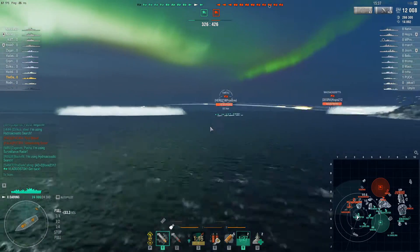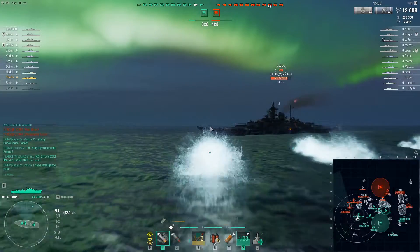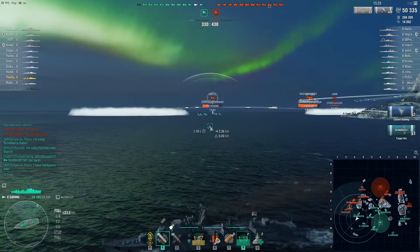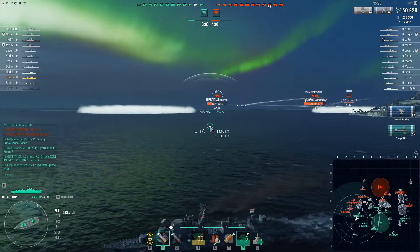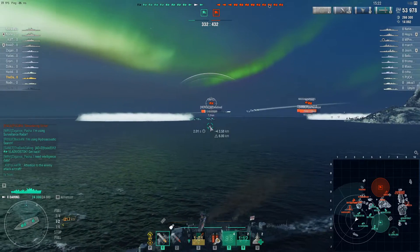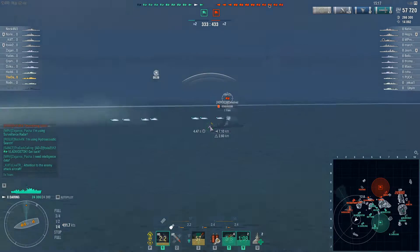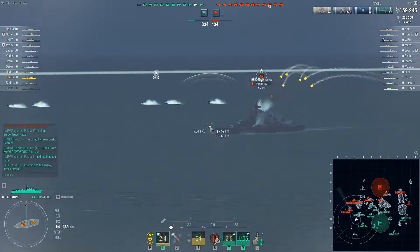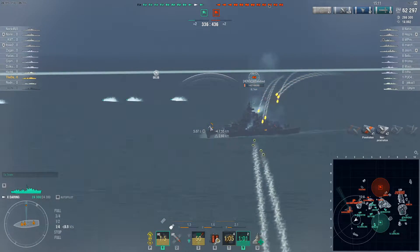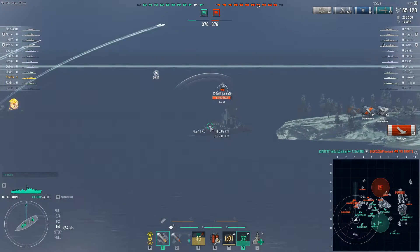The Haragimo's torpedoes decide to walk into mine without ever changing direction. There's only one thing you really want to do in a position like this — smoke up and start firing. He's already flooding, so why not set him a couple of fires too at the same time? We decided to do that, and this gains us the first kill of the day, which is pretty nice, all things considered.